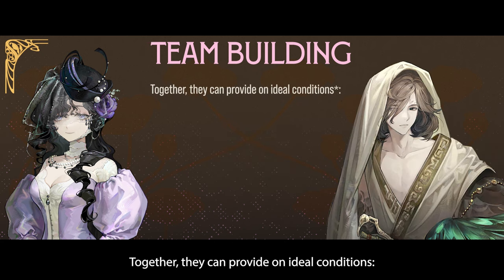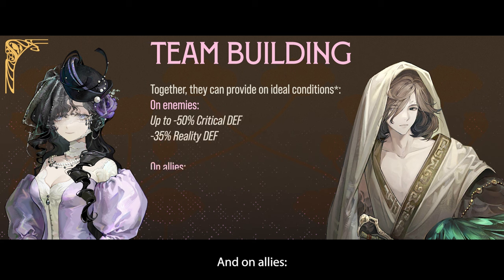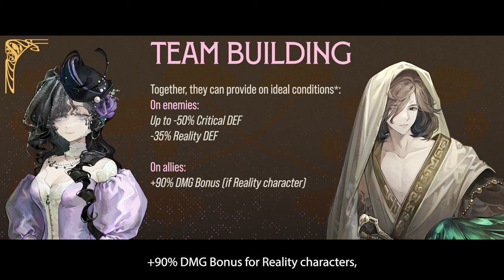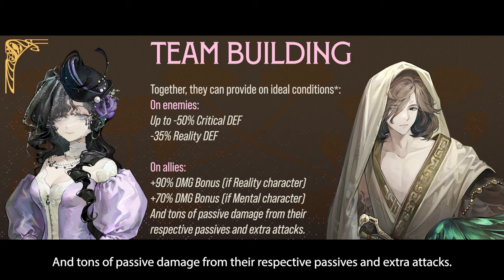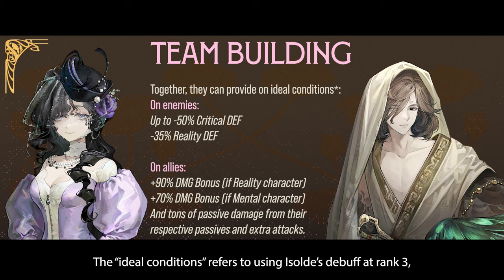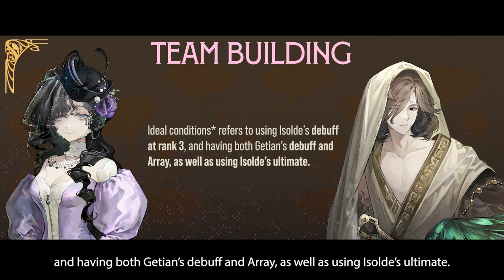Together, they can provide on ideal conditions on enemies up to minus 50% critical defense, minus 30% reality defense, and on allies, plus 90% damage bonus for reality characters, or plus 70% damage bonus for mental characters, plus tons of passive damage from their respective passives and extra attacks. The ideal conditions refers to using Isolde's debuff at rank 3 and having both Gétien's debuff and Array, as well as using Isolde's ultimate.